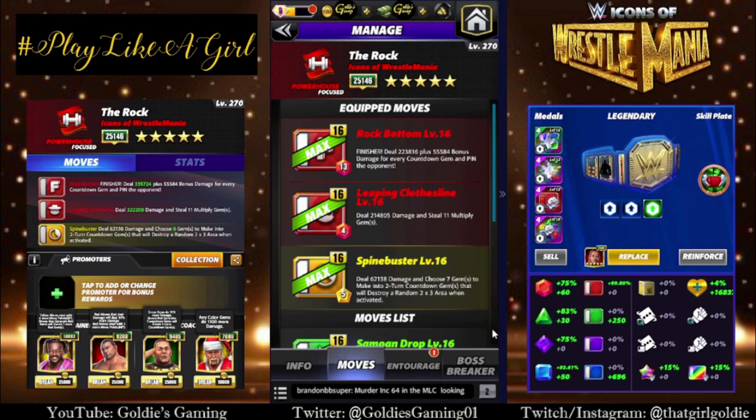Deal 223,816 plus 55,584 bonus damage for every countdown gem, and pin the opponent. Red two, Leaping Clothesline, 4 MP — deal 214,805 damage and steal 11 multiply gems. And yellow one, the Spinebuster, 5 MP — deal 62,138 damage and choose seven gems to make into two-turn countdown gems that will destroy a random 2x3 area when activated.